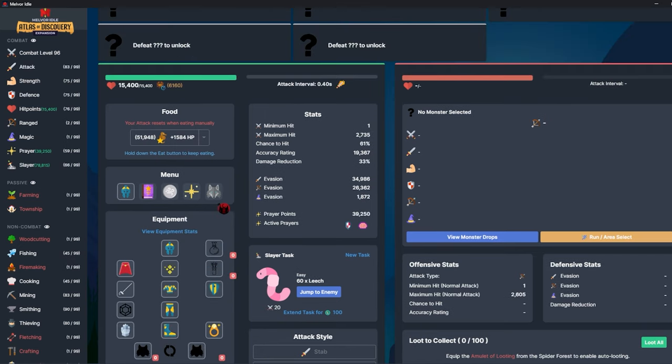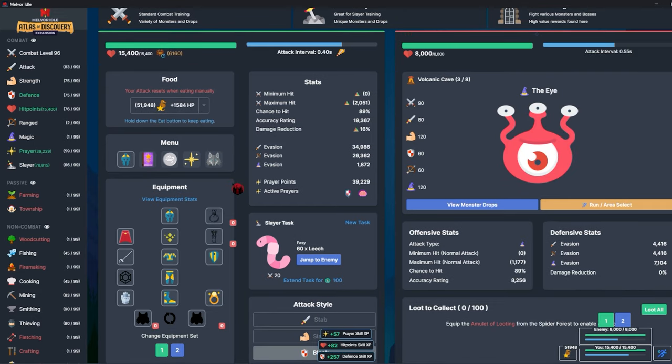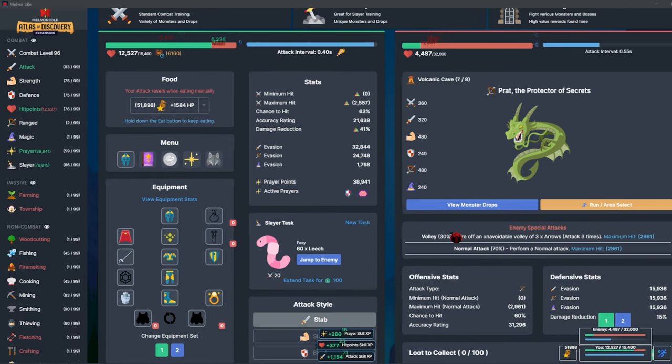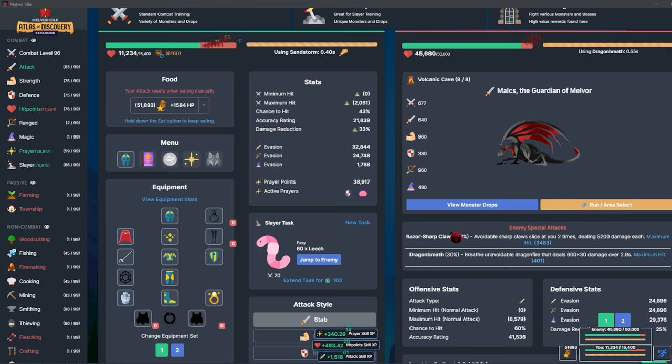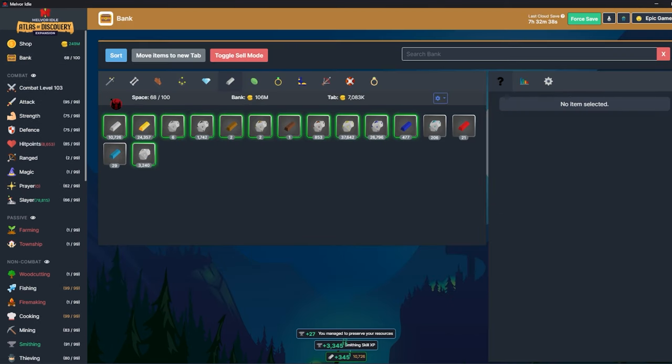That'll be my prayer kit for volcanic cave. I should probably switch from block style. This shouldn't be a problem — nothing can even come close to killing me at all. Finally onto Malx — no problem obviously, just going to be really slow because of the HP values. I can clear this; I'm not eating through that much food. I'm probably going to run through this a bunch of times and get back to you once we can open some chests.